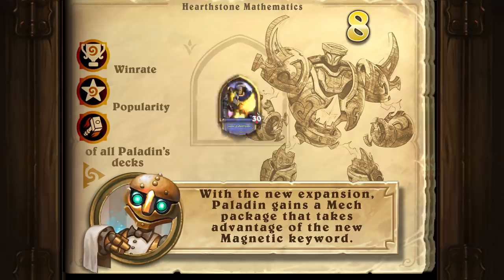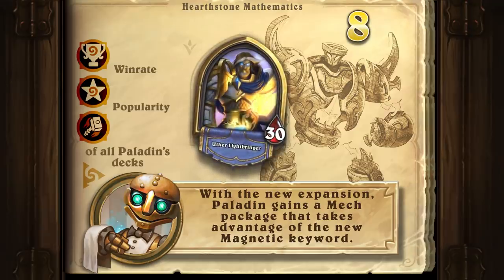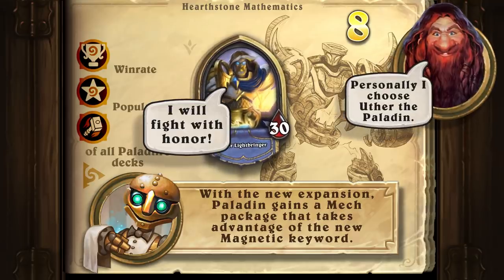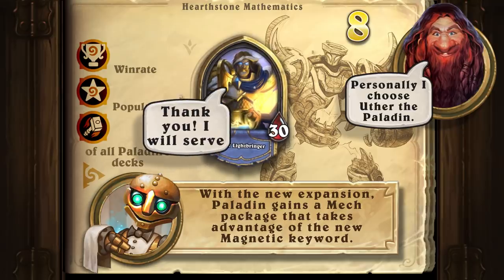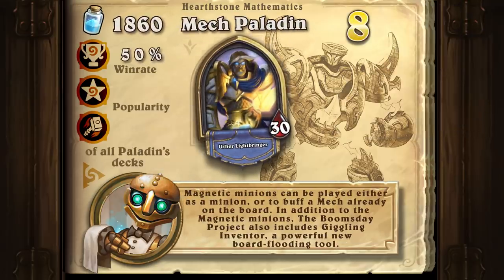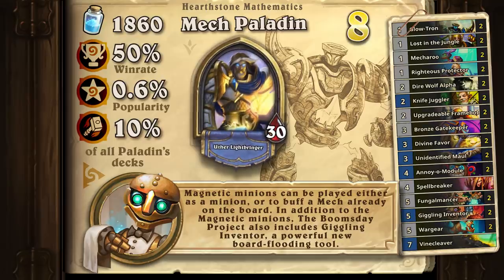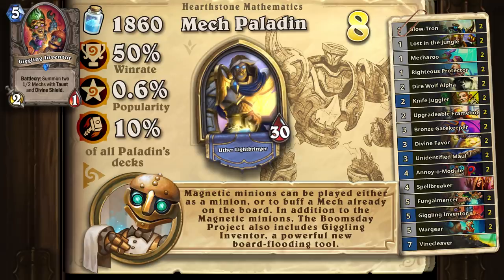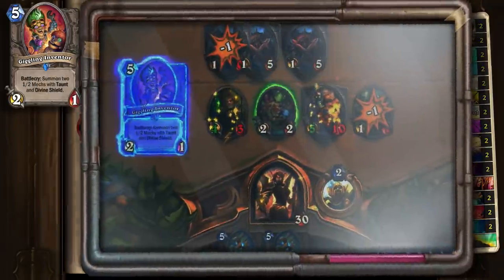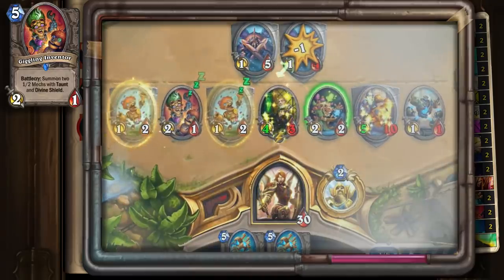With the new expansion, Paladin gains a mech package that takes advantage of the new Magnetic keyword. Magnetic minions can be played either as a standalone minion or to buff a mech already on the board. In addition to the magnetic minions, the Boomsday project also includes Giggling Inventor, a powerful new board flooding tool. In this deck, Giggling Inventor provides Taunts and Divine Shields to protect high value minions.